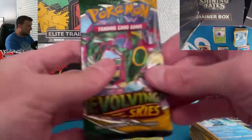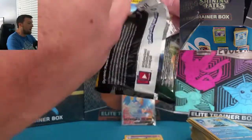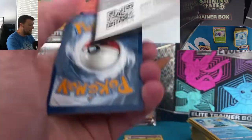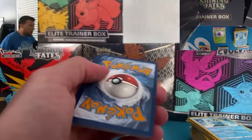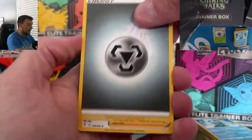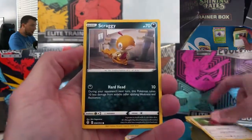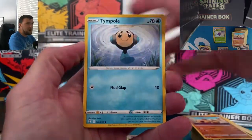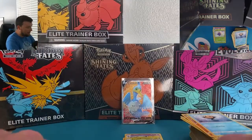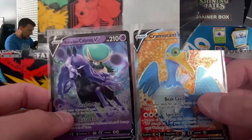Last pack — give it up for Evolving Skies! Happy Monday, hope you guys enjoy all the content this week. Saturday's video is going to stay a surprise. Closed on a green code card unfortunately. Plenty more content to come — giveaway winners Tuesday and Wednesday, Thursday Chilling Rain ATVs are back for alt-art hunting. Final pulls: Flappy and an Altaria. Not much to talk about pull-wise today — the Cramorant V and the Shadow Rider Calyrex V.